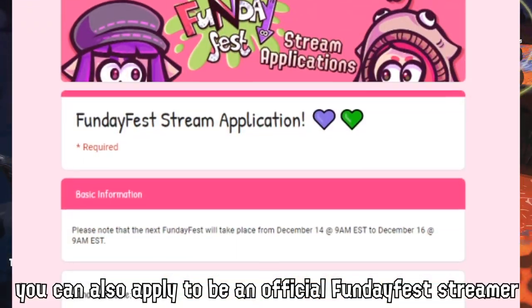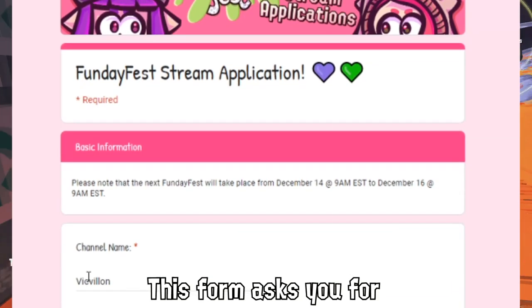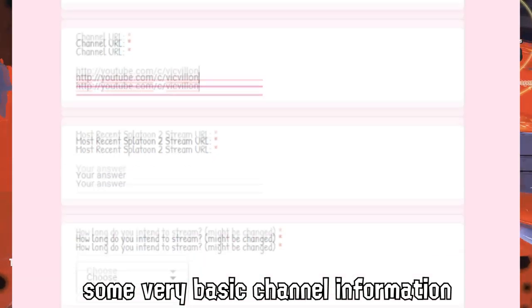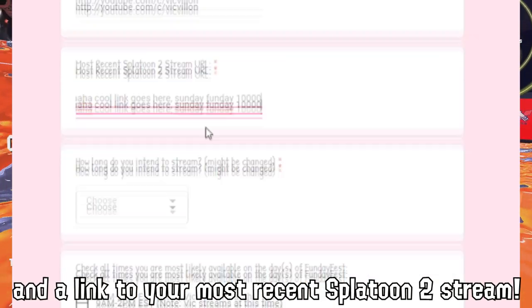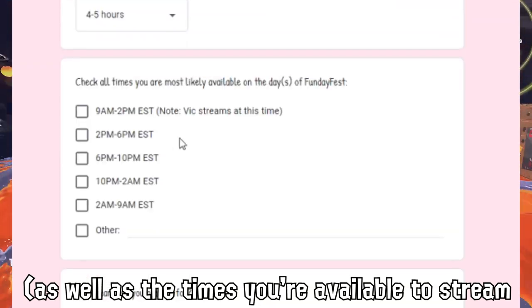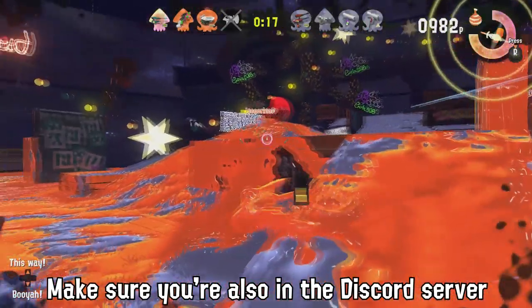If you're a streamer, you can also apply to be an official streamer for FundayFest as part of our schedule. This form asks you for some very basic channel information, like your channel name, contact info, and your most recent Splatoon 2 stream, as well as the times you're available to stream and the team you'd like to be on. Make sure you're also in the Discord server, because all of our streamer discussion goes on there.